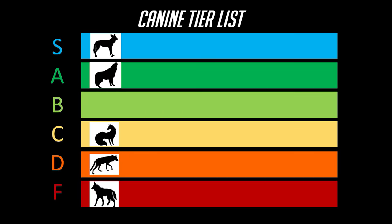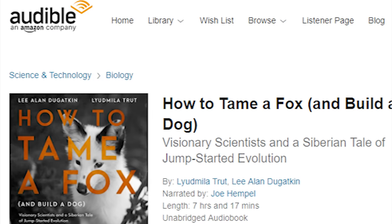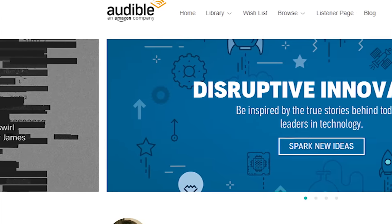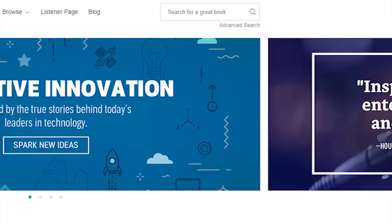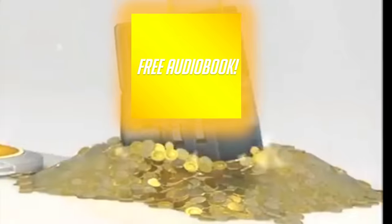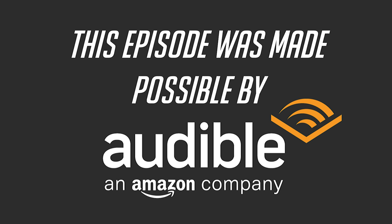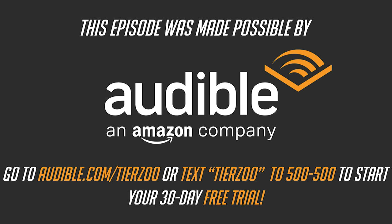If you'd like to learn more about how canines evolved to become some of the most successful builds of all time, I highly recommend the book How to Tame a Fox and Build a Dog by Ludmilla Trout and Leanne Dugatkin, which you can listen to on Audible, the leading provider of premium digital spoken audio information and entertainment on the internet. Audible is offering our listeners a free audiobook with a 30-day trial membership. Just go to audible.com/tierzoo and browse the unmatched selection of audio programs, download a free title and start listening. Go to audible.com/tierzoo or text tierzoo to 500-500 to get started today.